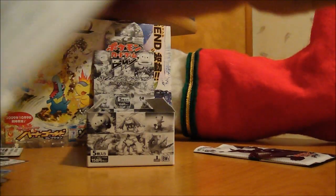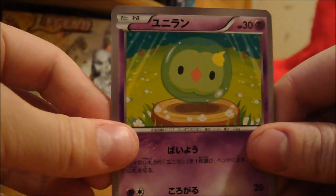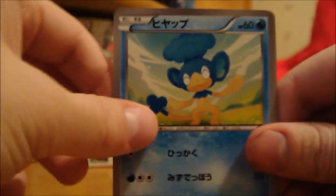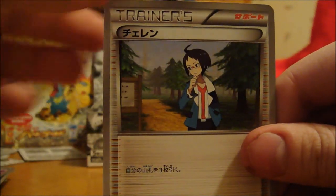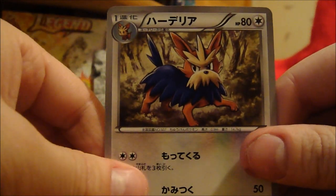There we go — boom. Kitty pokemon, some weird bubble one. Trainer again — I wonder why they have the apostrophe S up here, trainers — not sure. And puppy dog.